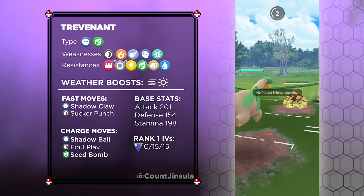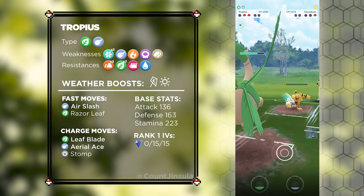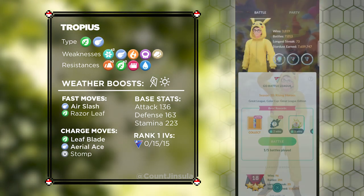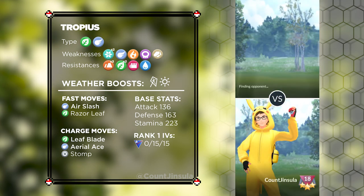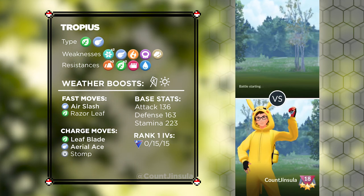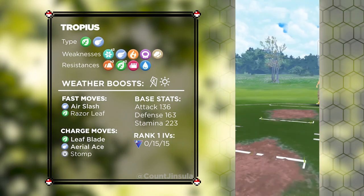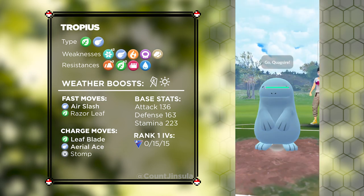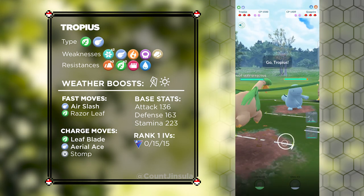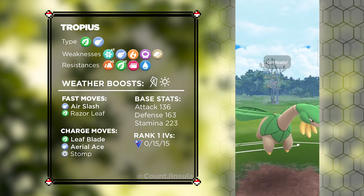Finally, let's talk about the closer for this team. I tried a variety of different Pokémon in this position, and the one I landed on was none other than Tropius. This Pokémon is a Grass and Flying-type with a lot of moves, move-spamming abilities, and a lot of bulk. For this team, it serves as your closer, as its moveset is perfect for finishing off opponents after they burn through both of their shields. Tropius has a Base Attack stat of 136, a Base Defense stat of 163, and a Base Stamina stat of 223 — some excellent stats in the Great League.